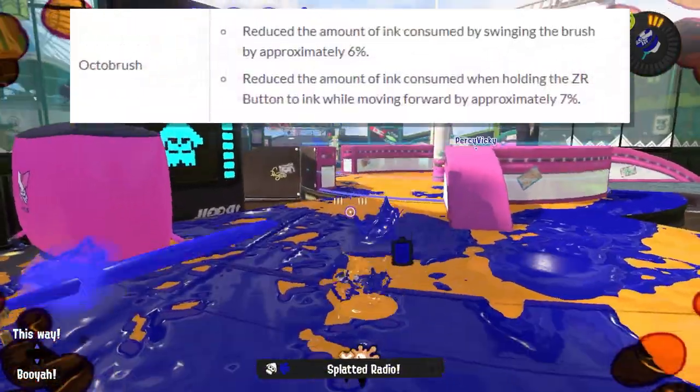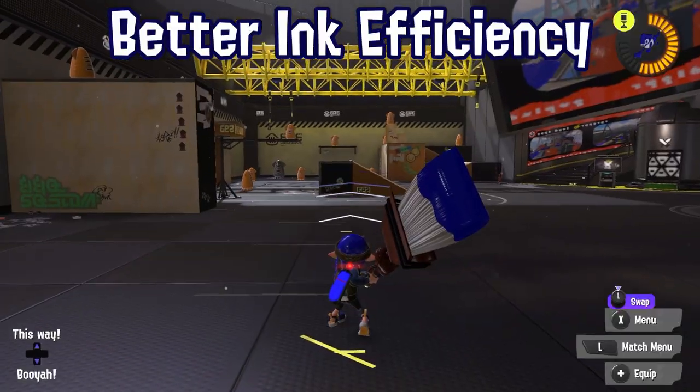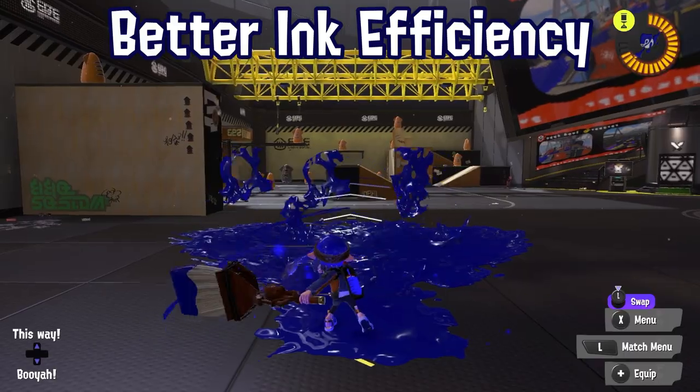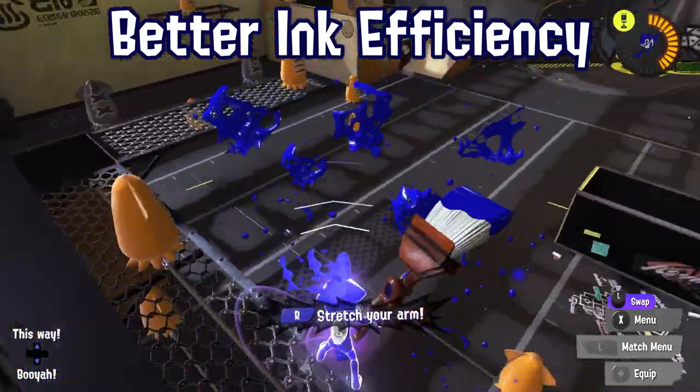Octobrush — now that's a weapon that could use some buffs. This weapon was pretty ink-hungry, so it's nice to see it get a buff. It will really help its Zipcaster out, meaning it'll get more swings per special, which is actually really useful for this weapon specifically.